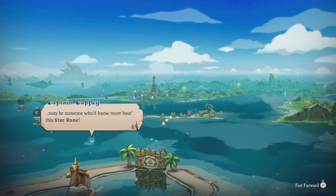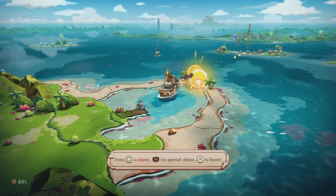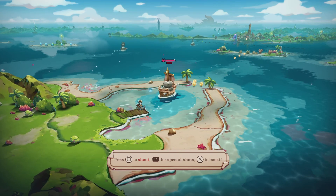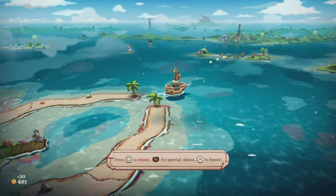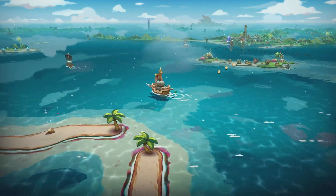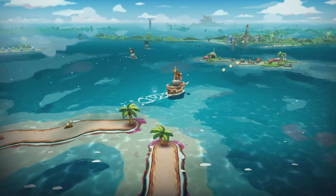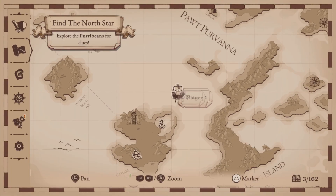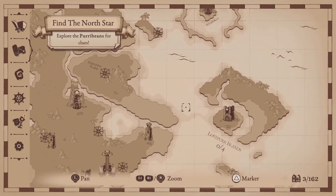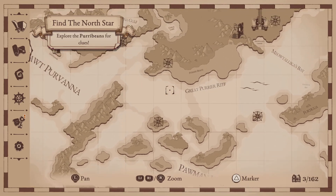Press square to shoot, L1 for special shots — it takes time to charge. The main quest is the North Star treasure. When you progress through the main game, you start on foot, you get a boat, and then later on you can fly. There are certain areas on the map you can't reach without flying — like mountains around it, that would be late game. It looks like we can travel a lot of places by boat.